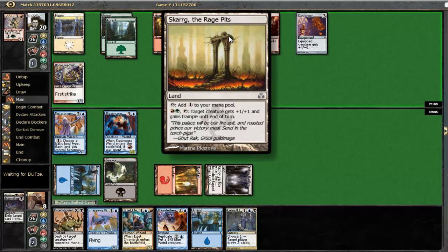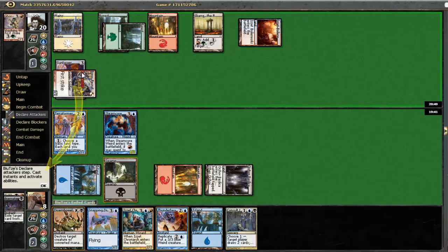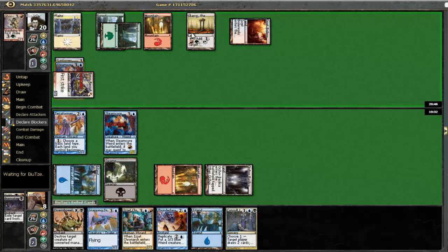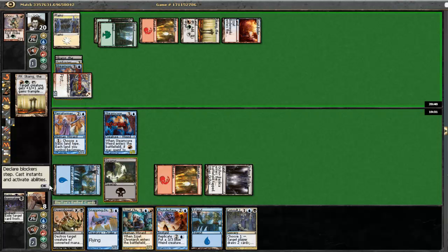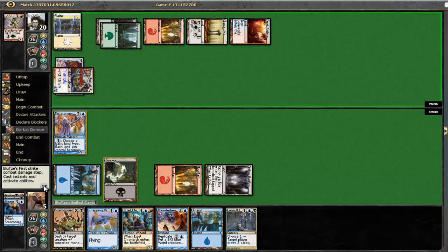If he equips, it gives Trample - that's interesting. Yeah, definitely blocking though. Cannot take six damage here and then have him unequip and just Lightning Helix my face. Let's block it like this. If he pumps his guy, he will not be able to unequip his Sunforger. I think we are going to have to Disembowel his Boros Recruit. I'm taking three, going down to five. Hopefully he doesn't play a mountain. He didn't - it's great.